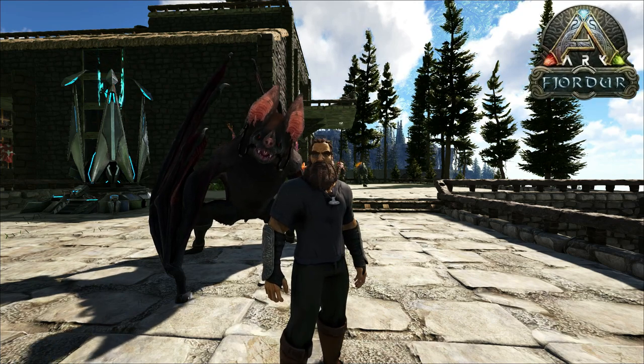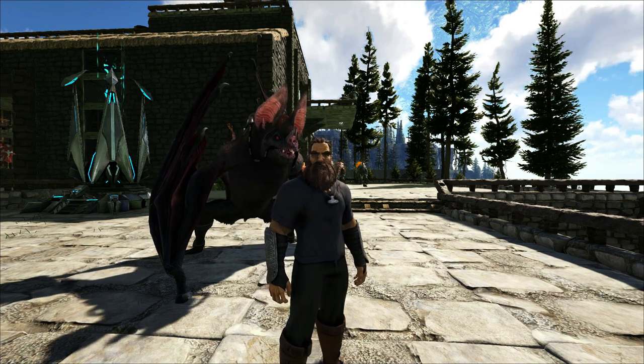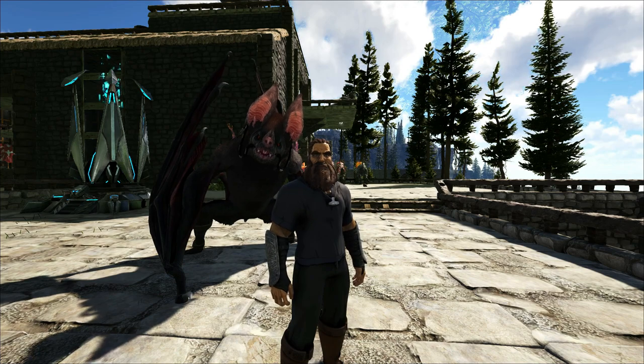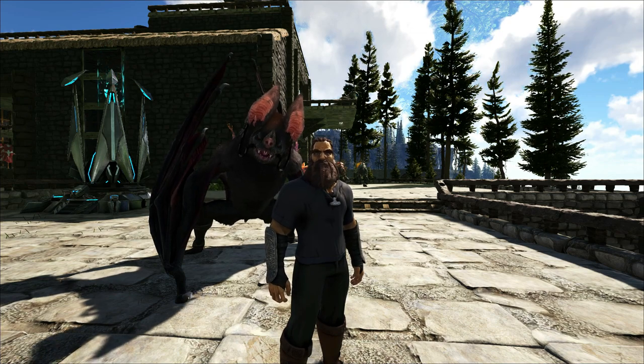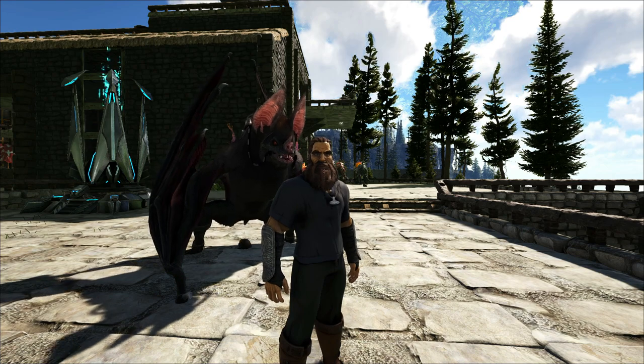Today we're doing a short guide on the bosses of Fjordur. It's a very unique map. There are seven bosses, and they're kind of set up in a tiered system. The whole thing starts off with killing alpha creatures. It doesn't matter if it's an alpha raptor, an alpha rex, an alpha meg, or maybe if you want to go down to the abyss for the alpha Mosasaurus — you get runestones from them. That's kind of where everything starts off.